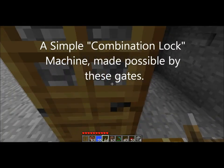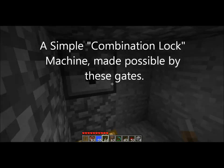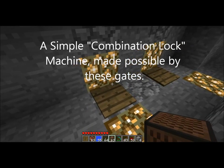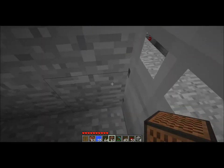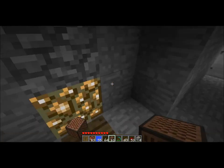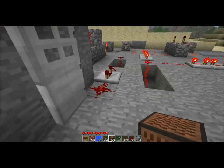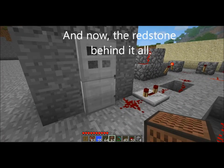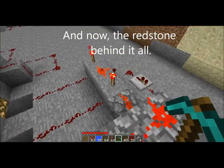Next is a simple combination lock. The dispenser gives you diamond blocks and regular blocks don't work to open it, even though it's wooden pressure plates — isn't that magic? So you just press on both pressure plates and it opens. There's a little lag there. And now the redstone behind it all.